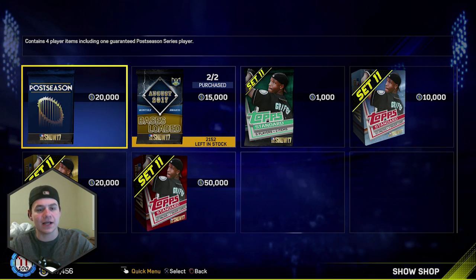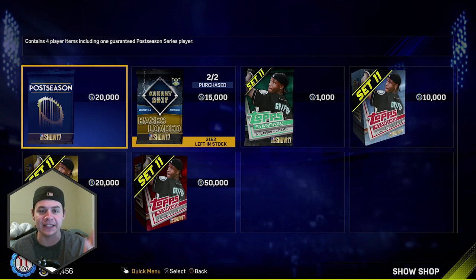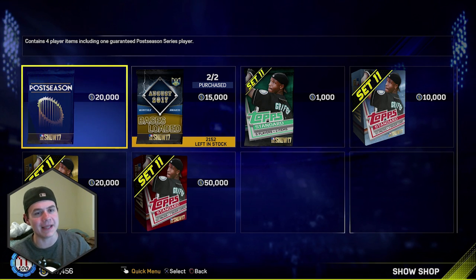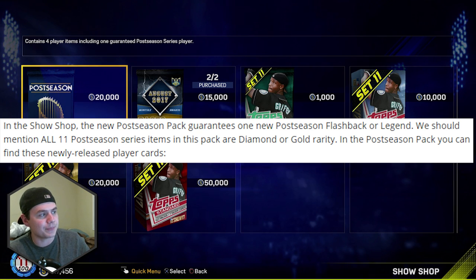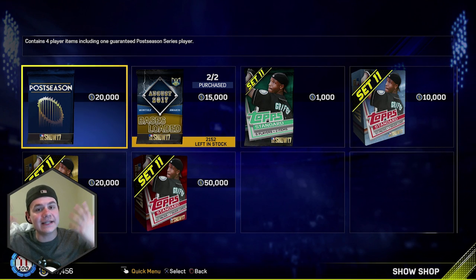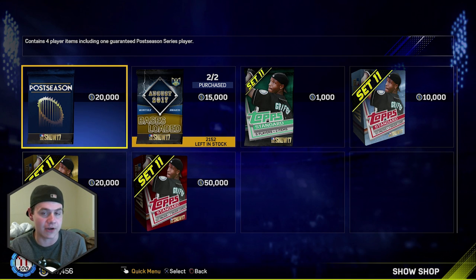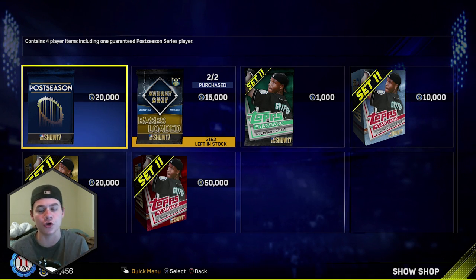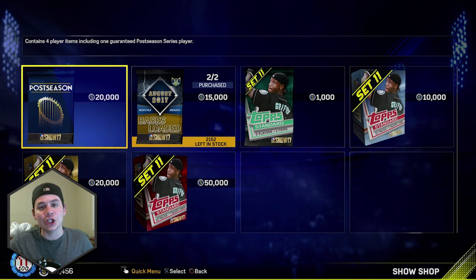We've also got new postseason packs — they cost 20,000 stubs apiece, which is a lot, but they contain four player items including one guaranteed postseason player. According to Show Nation, the pack guarantees one new postseason flashback or legend, and all 11 postseason series items are diamond or gold rarity. So you're at least guaranteed a gold, but 20,000 stubs for just a guaranteed gold is a very big risk. You may need some of these postseason players to complete upcoming postseason programs.